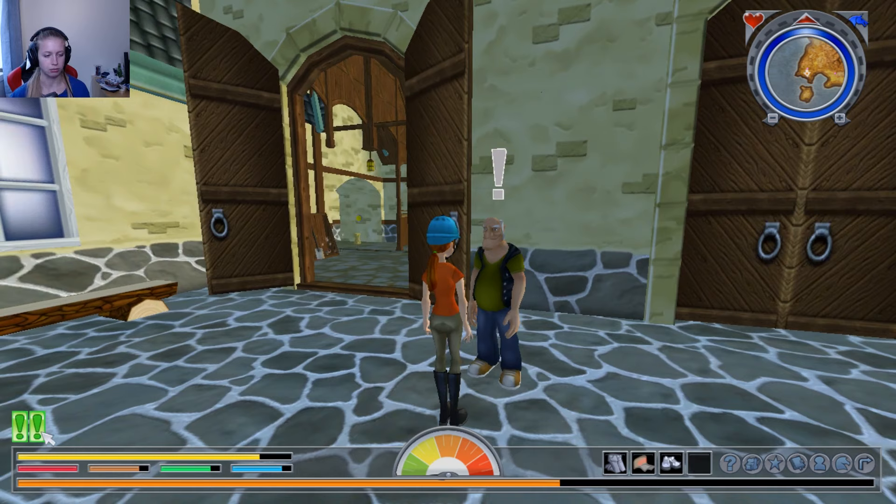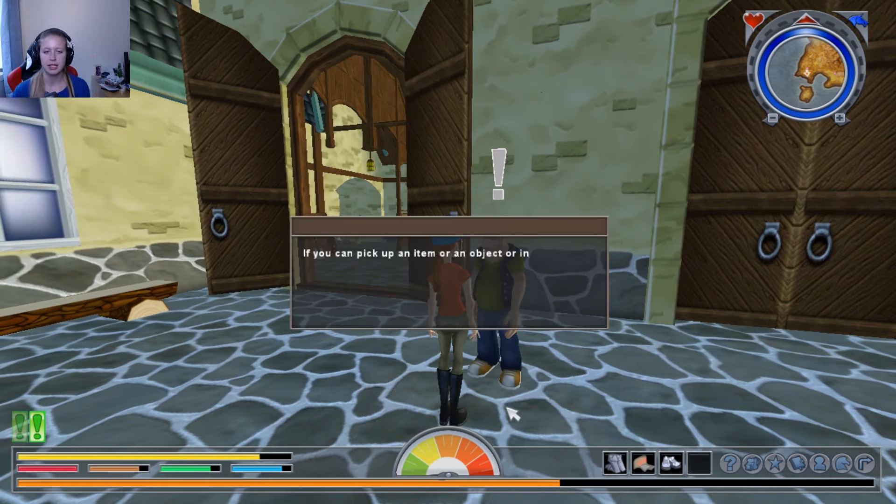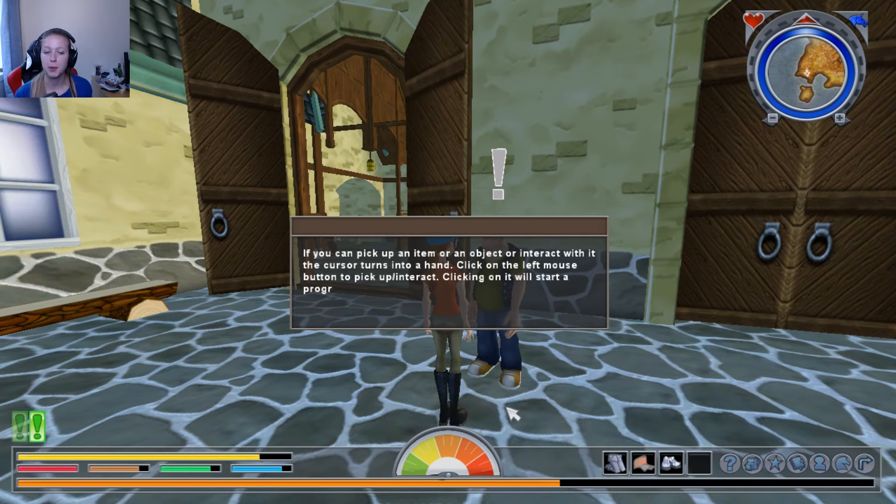Tutorial! If you can pick up an item or an object, or interact with it, the cursor turns into a hand. Click on the left mouse button to pick up or interact. Clicking on it will start a progress bar. When the progress bar is full, the action has been completed, and if it was an item, it will have been added to your inventory.